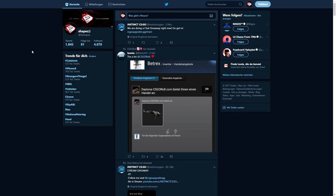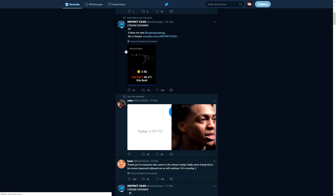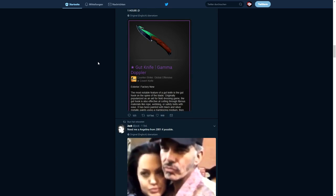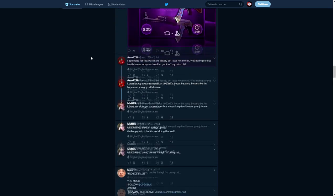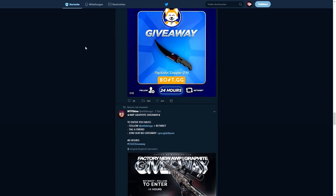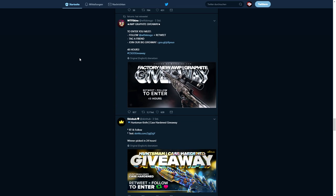The first method is joining giveaways. You can join giveaways on Twitter, probably on Facebook, on CSGO gambling sites, or any other site. I'm just going to scroll through my Twitter page — first giveaway, another giveaway for a Godknife Gamma Doppler, another giveaway for an AK, another Flipknife Doppler giveaway, another Orb Graphite giveaway. I think the easiest way to join giveaways is Twitter or Fleshy Raffles.